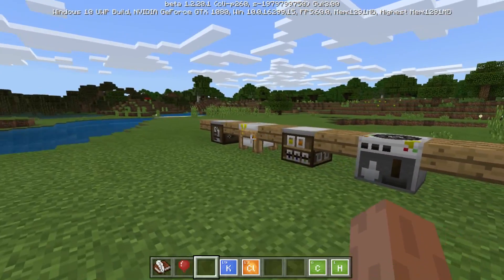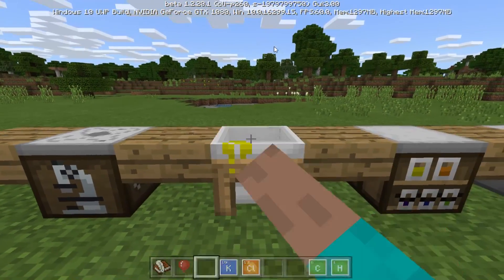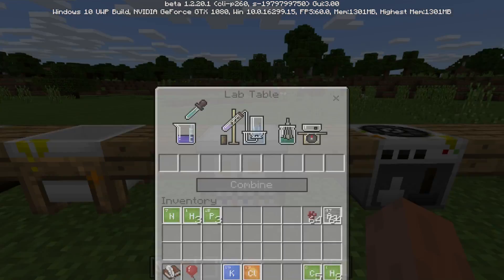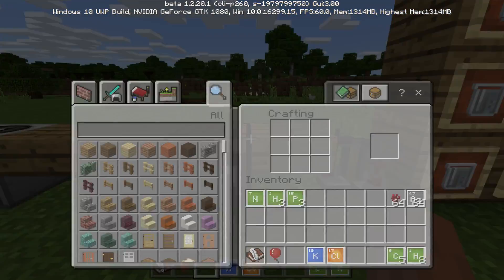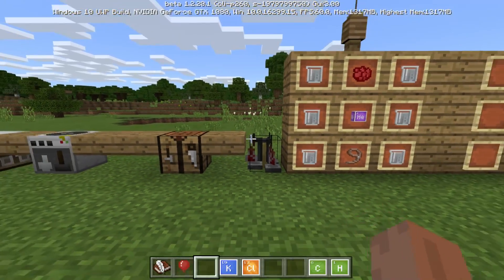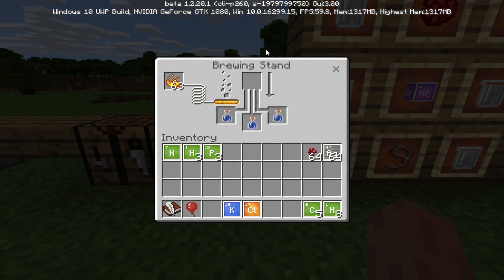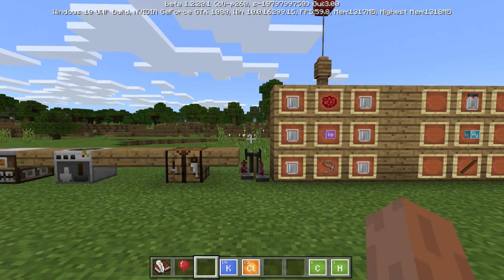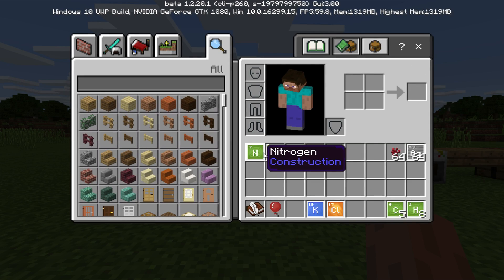The things added in this version include the element constructor, compound creator, lab table, and material reducer. Crafting tables and brewing stands are also active and help create things — for example, inside the brewing stand you can create an antidote used to cure poison, and there's also nausea curing. I'm going to show you how to start off by making the balloon.